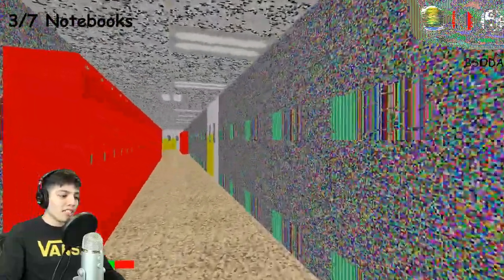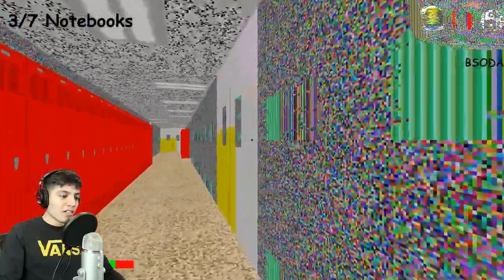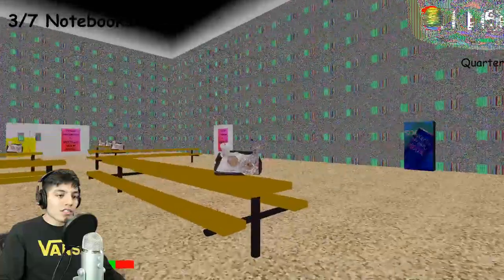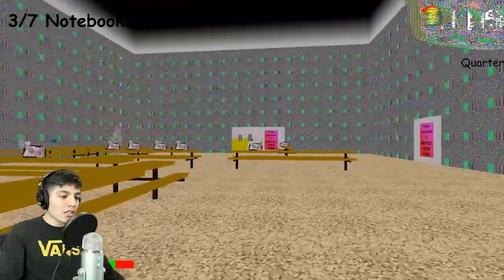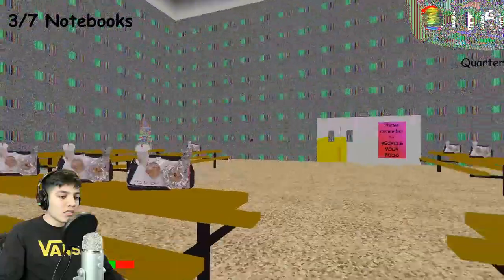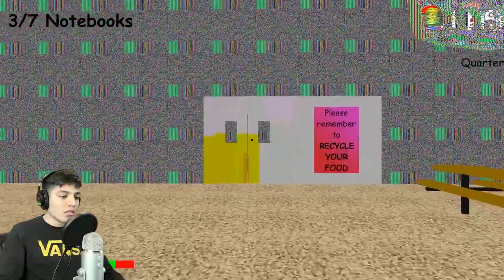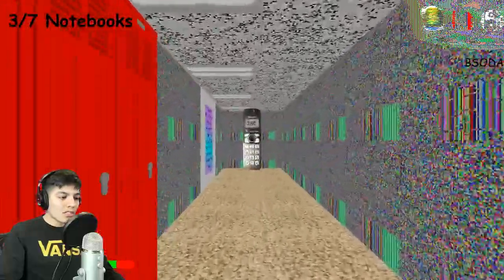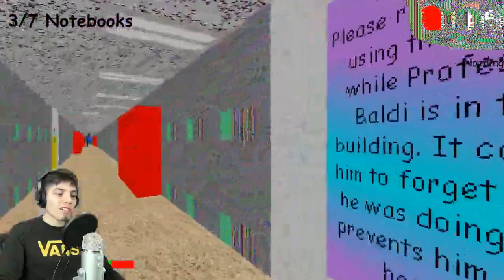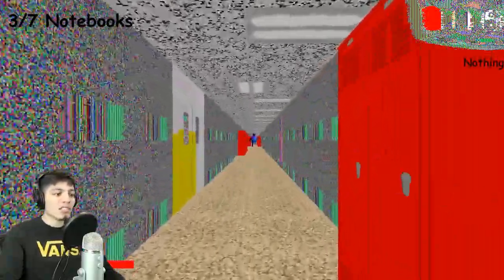That's enough of that — let's go look for the remaining four notebooks we need. Hopefully Playtime doesn't come to this side. Is there a notebook in here? Another quarter! Baldi, you need to chill. He just disappeared — he vanished. What's the quarter for? I always forget — oh, it's to cancel out the noise, I believe.